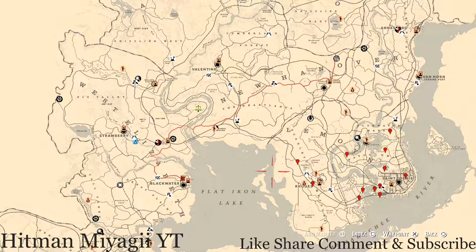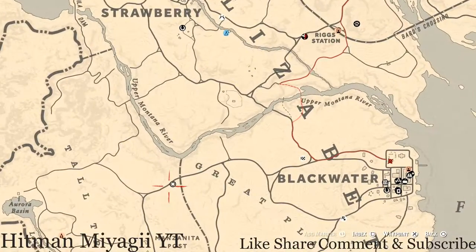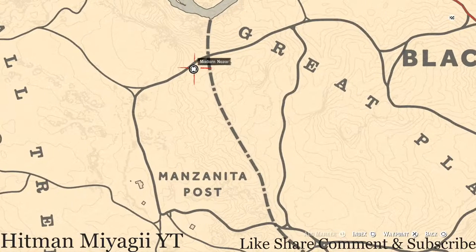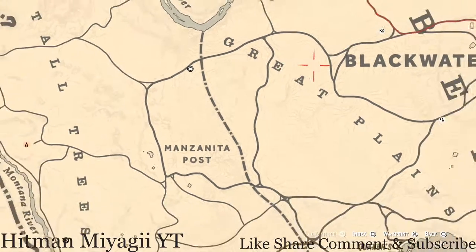First things first, I want to get to Madame Nazara's location. Today she's right outside of Manzanita Post. How I get to her is I fast travel to Manzanita Post, run up and around the bend, and she's right there at this location. She will be here until 2 a.m. — that's Eastern Standard Time, New York time zone, East Coast time zone.